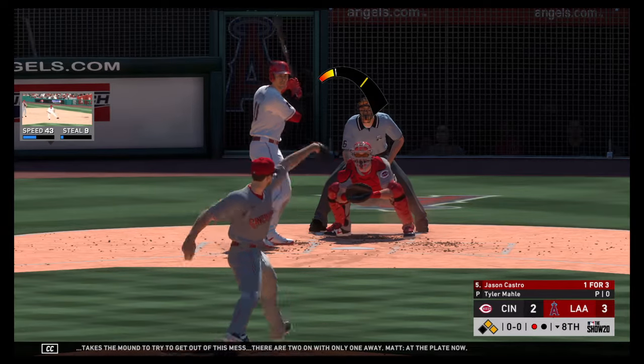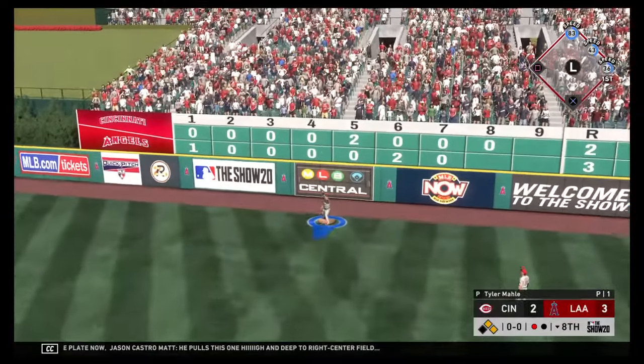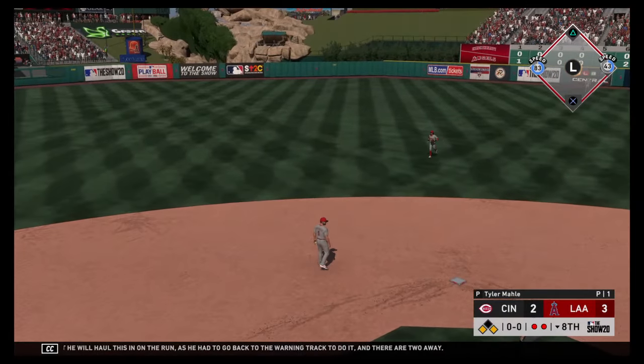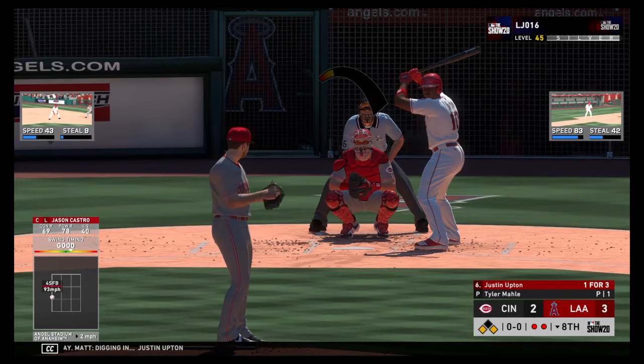At the plate now, Jason Castro. Pulls this one high and deep to right center field — but he will haul this in on the run, had to go back to the warning track to do it. There are two away. Digging in, Justin Upton — it was an RBI single for him in his last plate appearance.